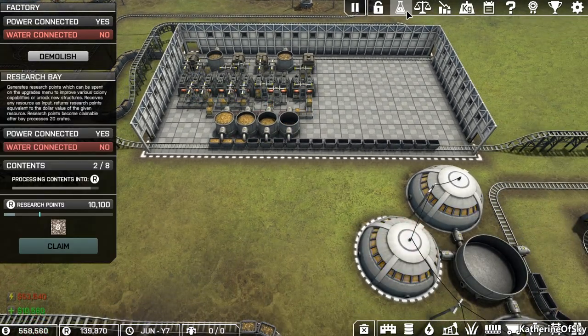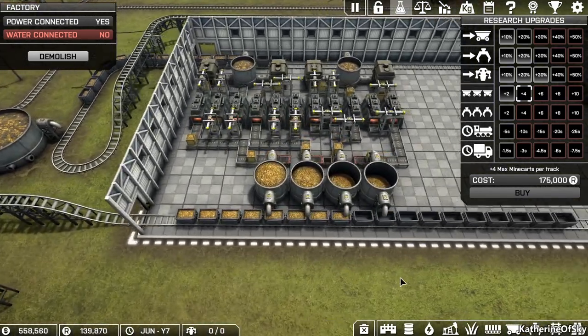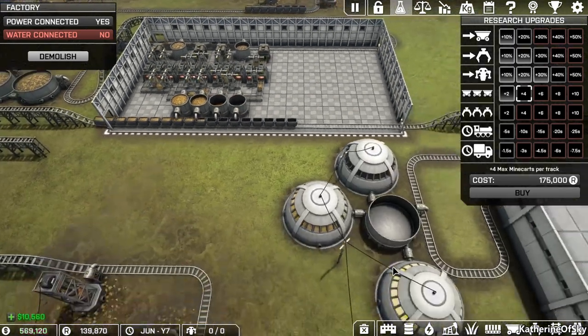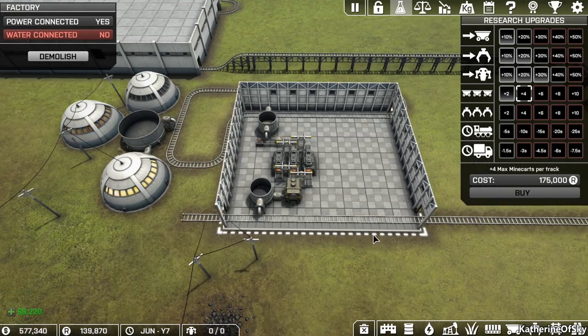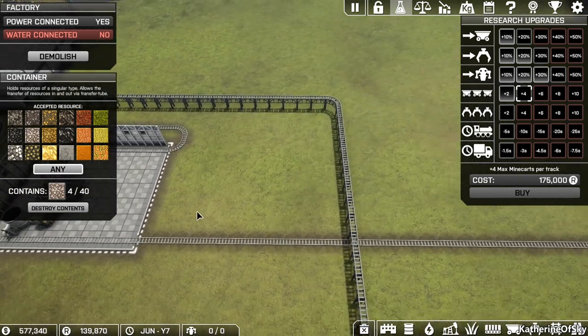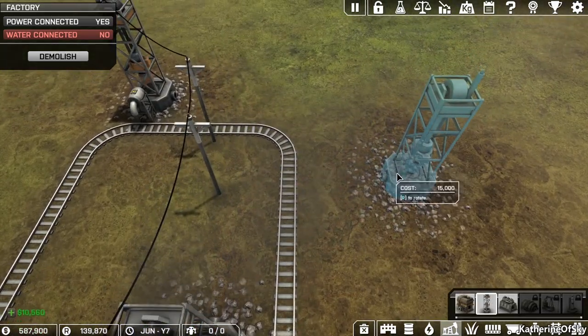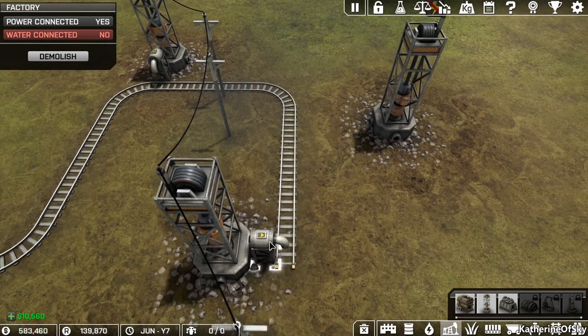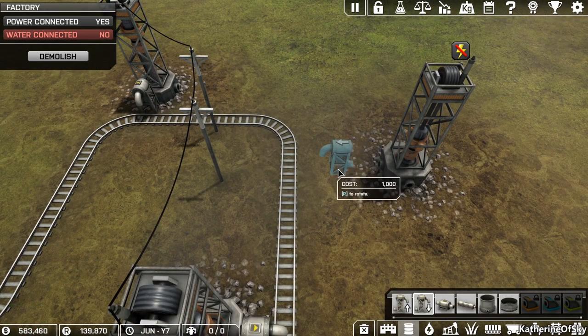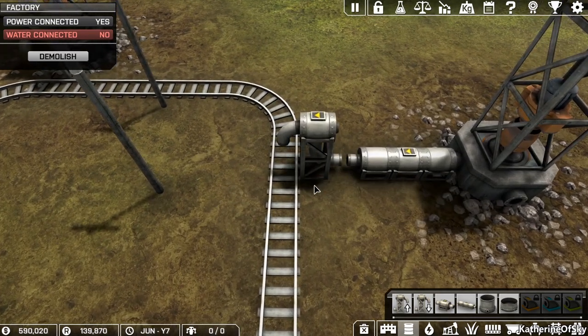Now then, we definitely need more of that stuff. We need more mine carts — 175,000 researchy thingies. We could maybe add more researchy thingies. What is going on with this? This seems to be very slow. We have three furnaces there — why not just do three mines? Silly me, why not just do three mines? I don't understand why I didn't do that. Can I do this one, two, three thing like this? Why doesn't this work? How dumb is this?